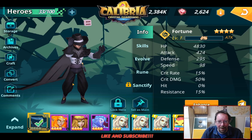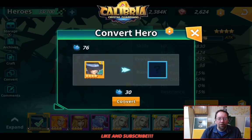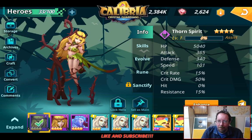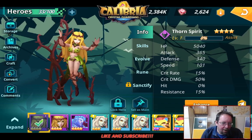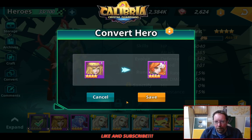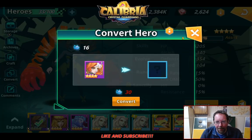Come on — Druid, Vampire, or Una. So we converted to Fortune and then back to Thorn Spirit. That's not great luck. We've got one more to go — actually one more after we summon, I believe. Druid, one time. That is not Druid. Back to the Wisp. If I go to Convert, you can see I don't have enough.